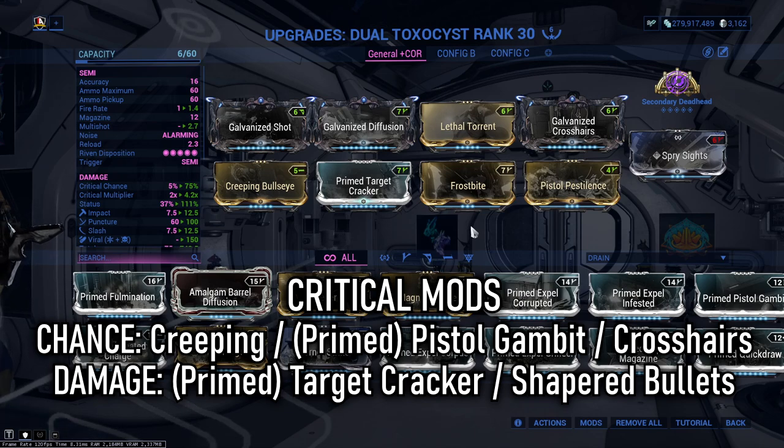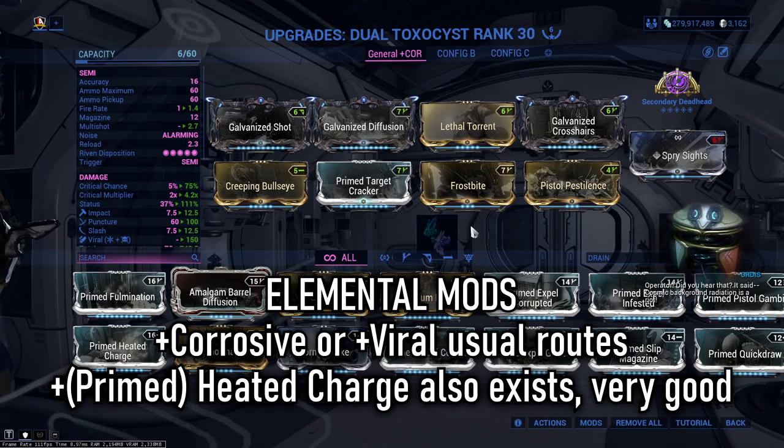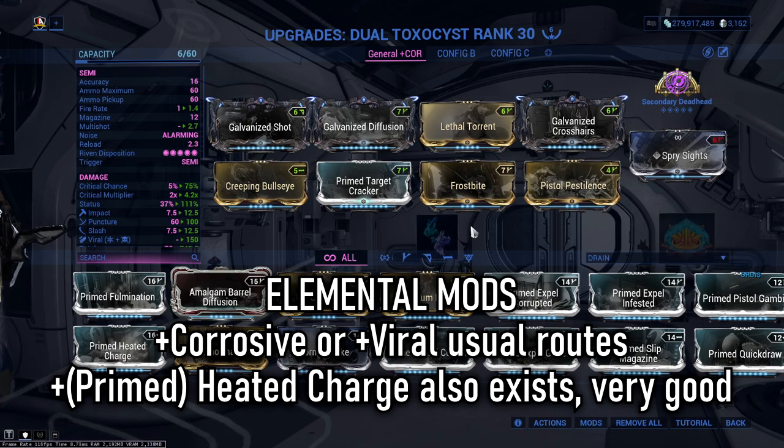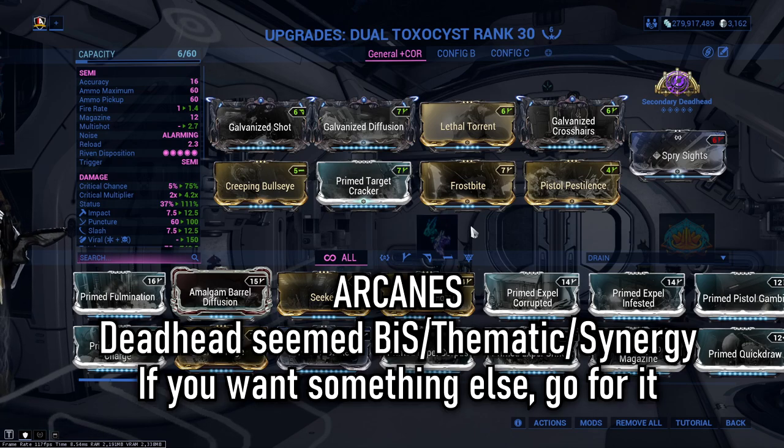Multi-shot: saves your ammo consumption and creates more damage instances — enemies won't know what hit them. Criticals: this is paired with the evolution route I took, otherwise don't bother. Orange numbers and red numbers — we went with this. For elementals, I ended up with corrosive for bonus elemental damage to ferrite armor and some armor stripping. Viral would add more scaling, but I wanted to put Galvanized Scope in here, and viral complements better with faction mods double-dipping off it, especially since the weapon has innate slash.